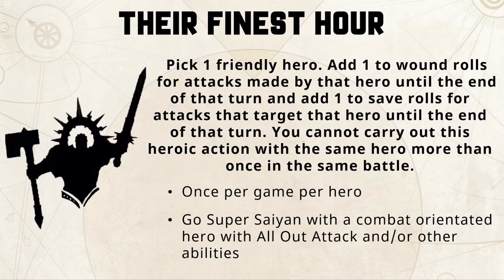Their finest hour is going to be really good especially for your combat-orientated heroes, or even a wizard that finds itself in a combat it doesn't want to be in and needs to get out ASAP. It combines really nicely with all-out attack for plus one to hit, plus one to wound, and plus one to save. Any command abilities that boost mortal wounds on sixes to hit, additional attacks — any way you can boost them up, you want to make the most of this once-per-game ability.